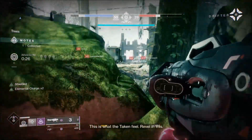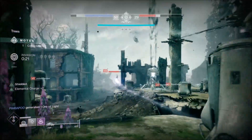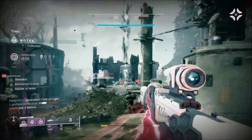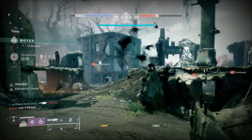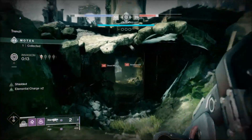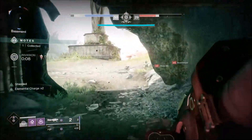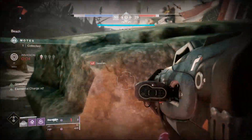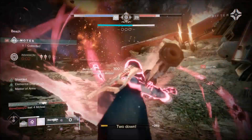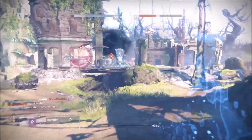Another tip for solo players: keep an eye on the matchmaking bar where it shows how many opponents have already been found. If it jumps up by three or four all of a sudden, that most likely means you've been queued up against a full squad. You're going to have much less success getting wins against a full squad that can communicate with each other, so by all means back out immediately.